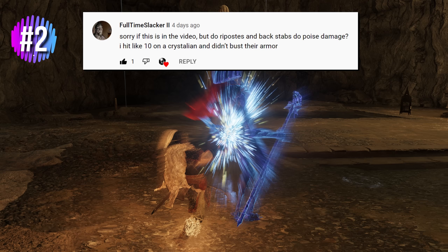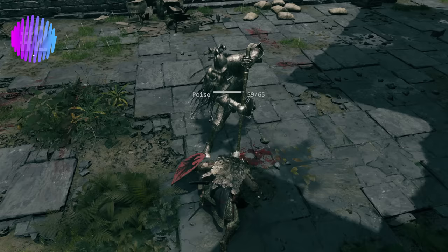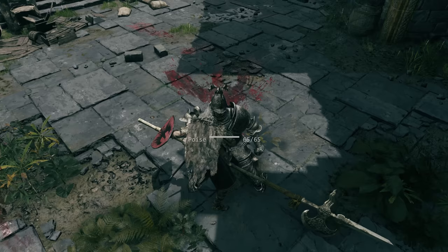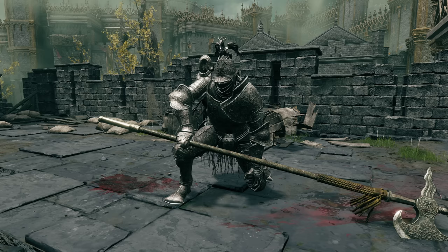FulltimeSlacker2 asks: do ripostes and backstabs do poise damage? Nope — critical attacks don't do any poise damage, and because of that, they also fail to reset the timer. So if you riposte an enemy whose poise was partially drained, it might refill due to the extra time between regular attacks. Not that it's much of a problem, since the whole point of stance breaking is that it often gives you the opening for a critical attack. If you've just landed one, the game doesn't owe you an easy stance break shortly after.